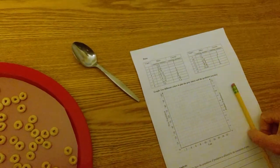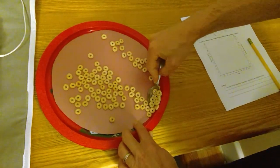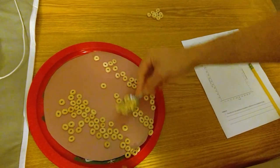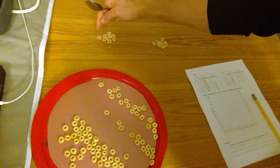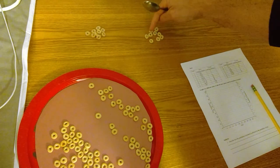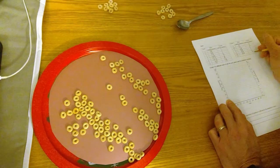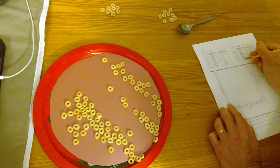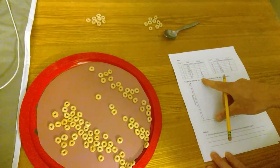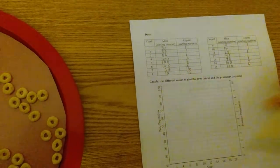Yes — he got 8, so the coyote reproduces. Now there are 2 coyotes. Obviously all the mice will reproduce and they're going to go to their limit of 100. Now we have 100 mice and 2 coyotes, and both reproduce — getting 9 each. Counting up the offspring: one, two, three, four, five, six — that gives us 16 coyotes.